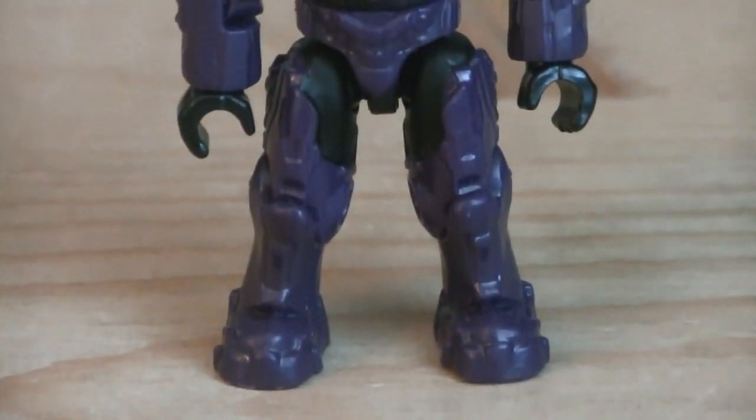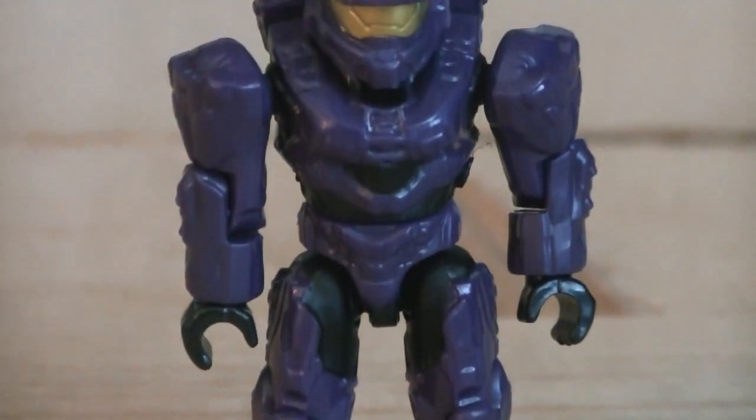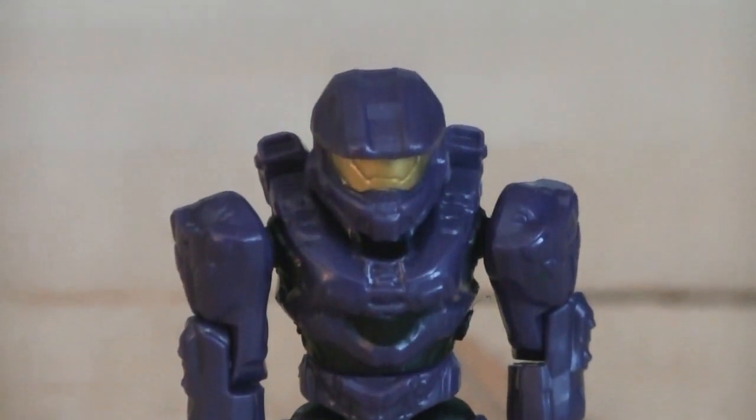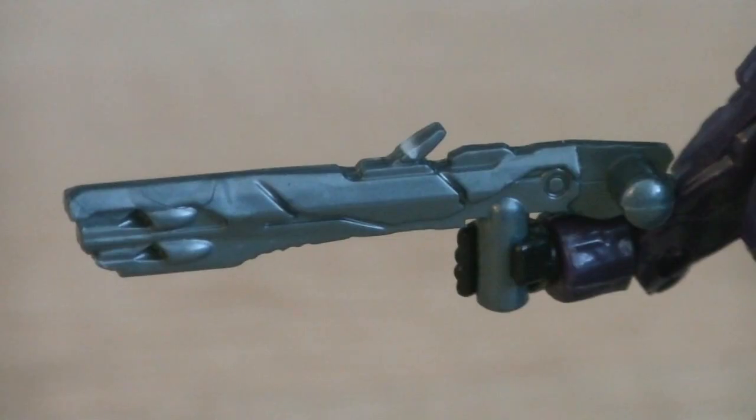One of the most unique figures in the entire series is the Mark VI Spartan with purple armor. He's also painted in black for the jumpsuit and gold for the visor. Weapons and accessories include a black display stand and a grey scattershot.